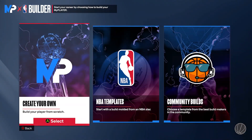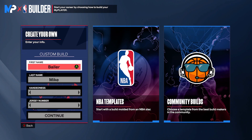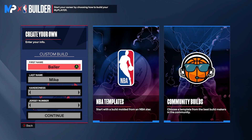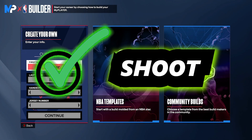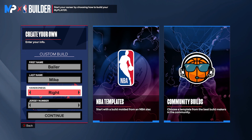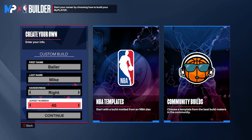Moving on to the second build. The second build is more of a finishing build — it has all the contact dunks on a big man, plus playmaking stuff. It's like an all-around build — it can play, it can block, it has maxed-out speed, stamina, and strength. Everything's maxed out.